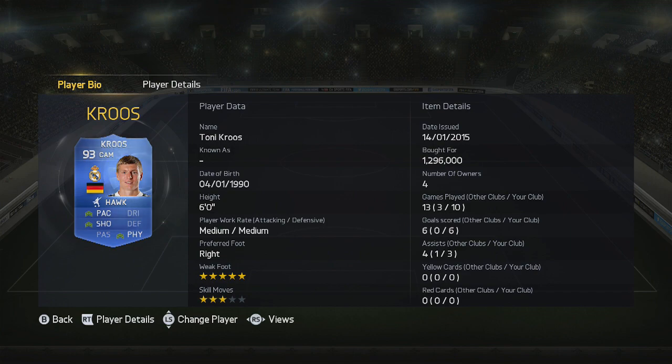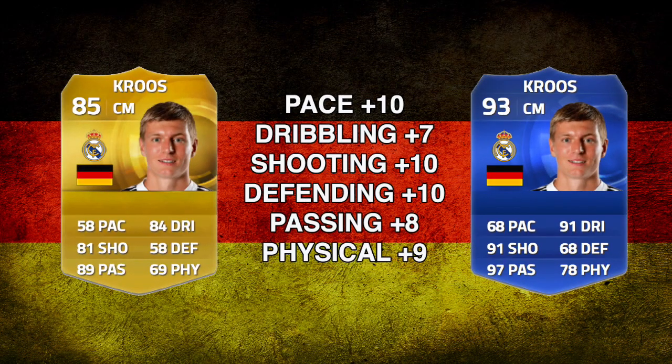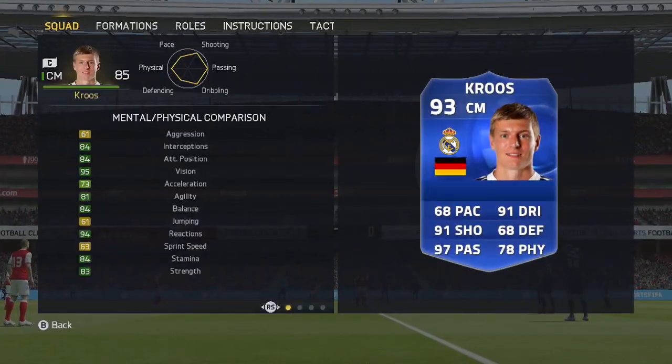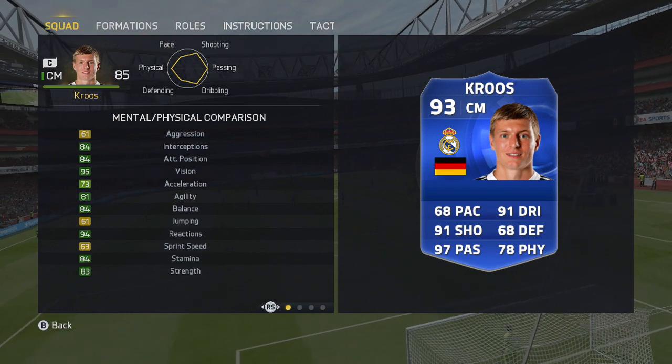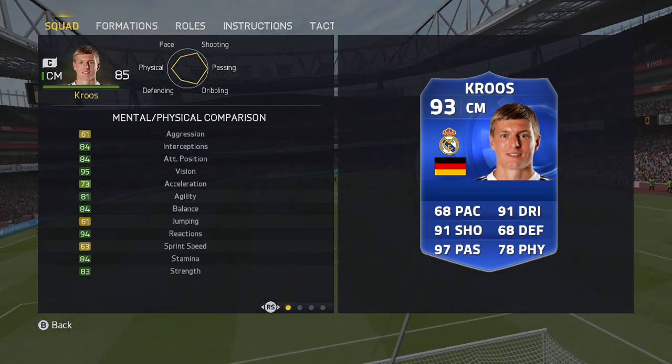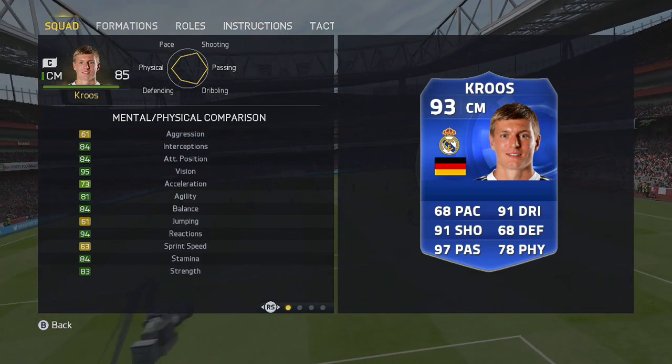So how does he compare to his regular card? Well, it's massive increases right there — he's gone up by eight overall. You can see passing has gone up by eight, dribbling by seven, physical by nine, and shooting, defending, and pace have all gone up by 10. You can see in the in-game stats this guy is outstanding. Strength at 83 is decent, and vision at 95 — so many dark green stats right there.